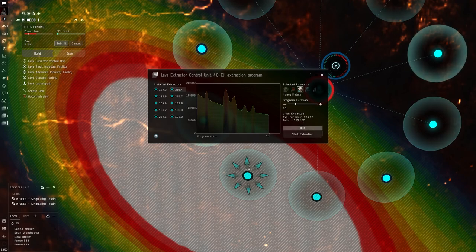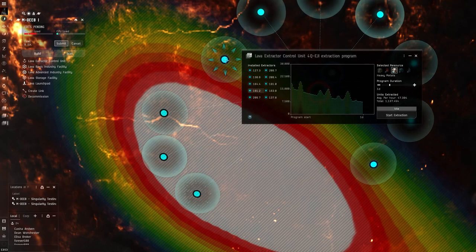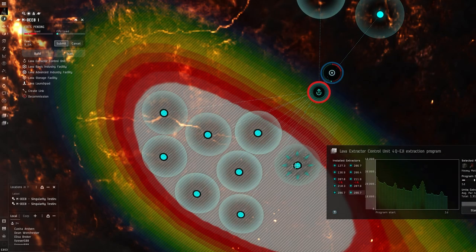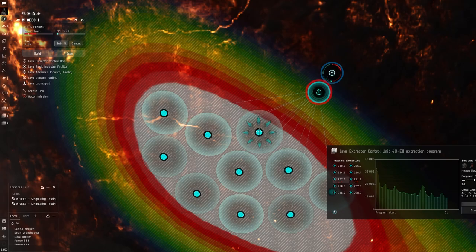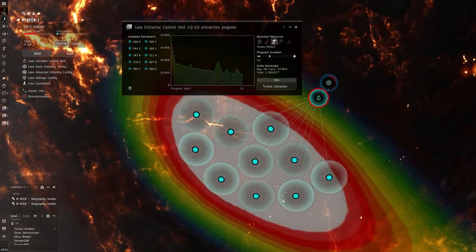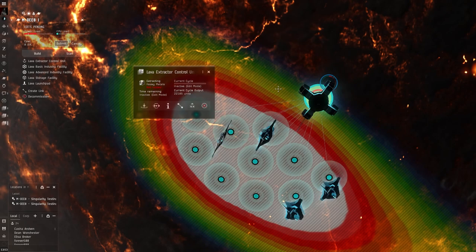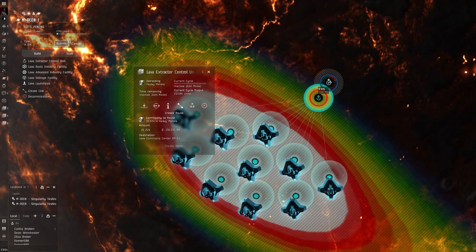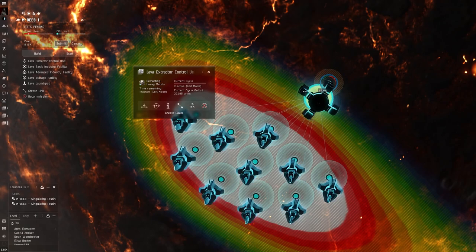What's going to end up happening is these extractor heads are essentially going to produce every 15 minutes. We want to drag all of these into the white, getting as much coverage as possible, and make sure none of them are overlapping — you'll see the overlap here as a negative percentage number. Under the total, we want at least a million units extracted over the entire course. We'll hit start extraction, then route it: go to route, create route, click on our command center, and create the route. Now that's going to be storing all of that material in the command center. Hit submit.